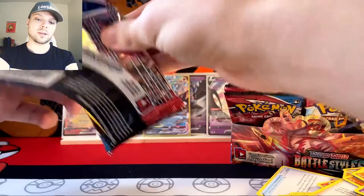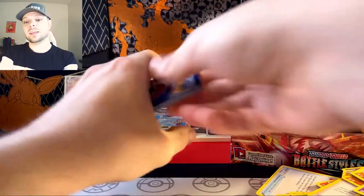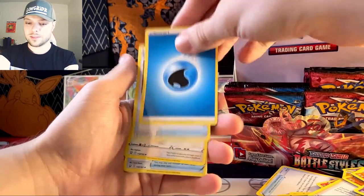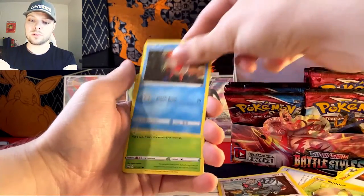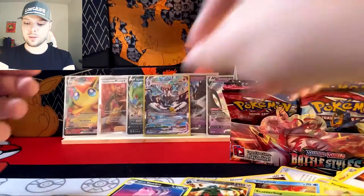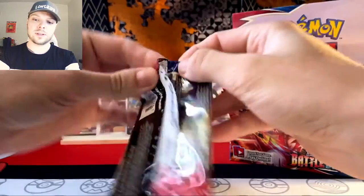We all like condiments. Condiments on stuff makes things taste great — besides cards. I don't think cards could taste great even if they had condiments on them, because it's wood. Why would you eat wood? Water Energy, Energy Recycler, Buffalant, Urn of Vitality, Yamper, Glamyow, Corphish, Scatterbug, Cubone, Bronzong, Slowbro. This might as well be the halfway point.